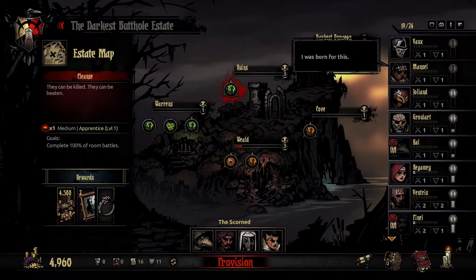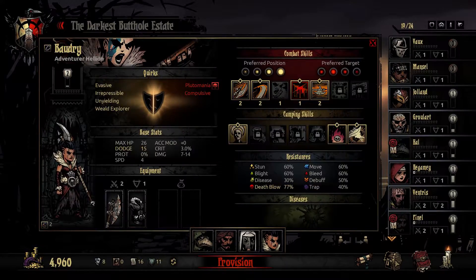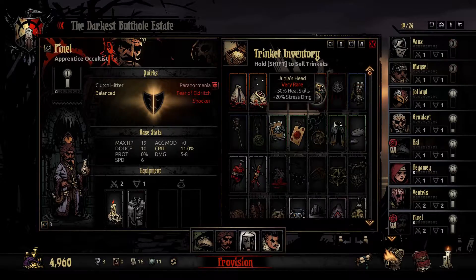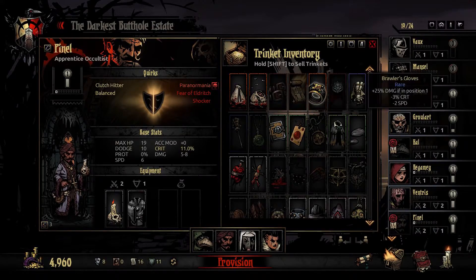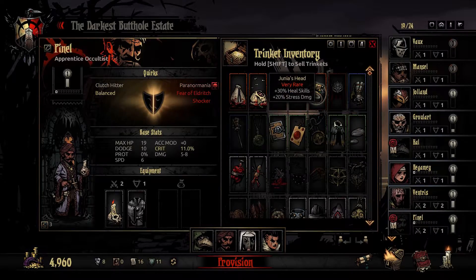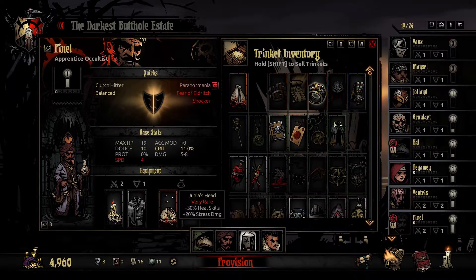I put a little team together here called the Scorned - it randomly gave me that name, I thought that was pretty cool. I'm going to be very careful about what I give everybody, because a lot of things are great, like this is 30% heals, but at the same time it's 20% stress damage. I don't actually know if I have anything that reduces stress damage. I've got this worry stone that reduces stress damage, so maybe that'll be a good idea - it does reduce speed, but maybe that's just something we're going to have to live with. We'll do that, and we'll reduce the stress damage a little bit more.